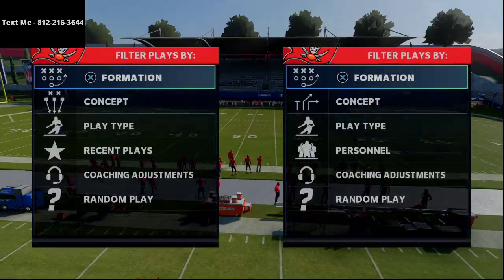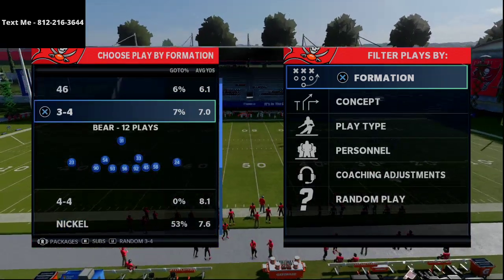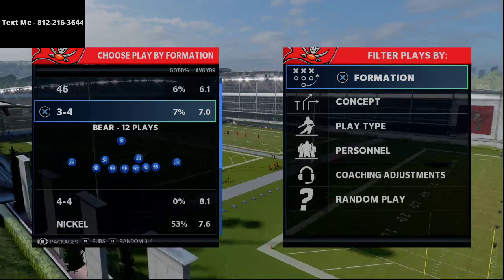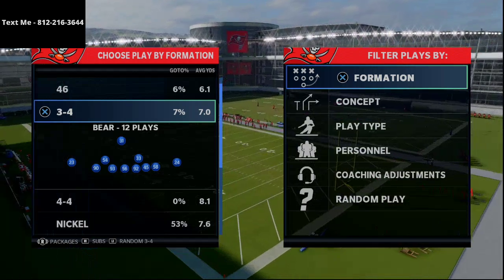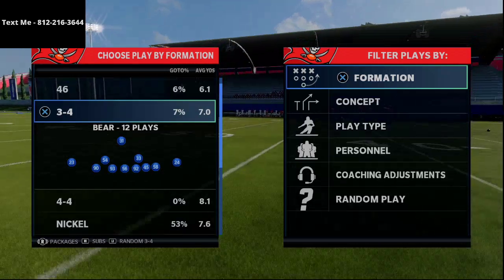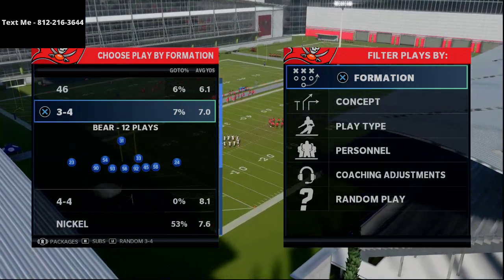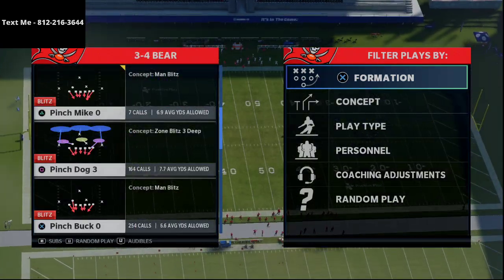In today's Madden 21 tip breakdown, I'm going to be breaking down some simple pressure you can utilize out of the 3-4 bear. What's up guys, my name is Cody. My channel is all about Madden 21 tips and tricks — we break down four tips every single day ranging from passing concepts, route combinations, reading coverage, defensive blitzes, coverage schemes, and run defenses. If you're looking to get better at Madden 21, go ahead and click the subscribe button.